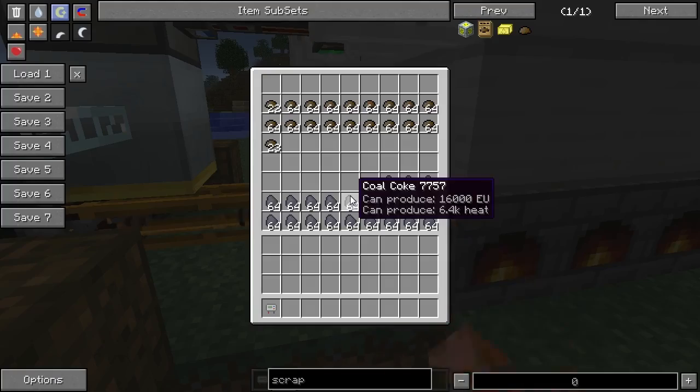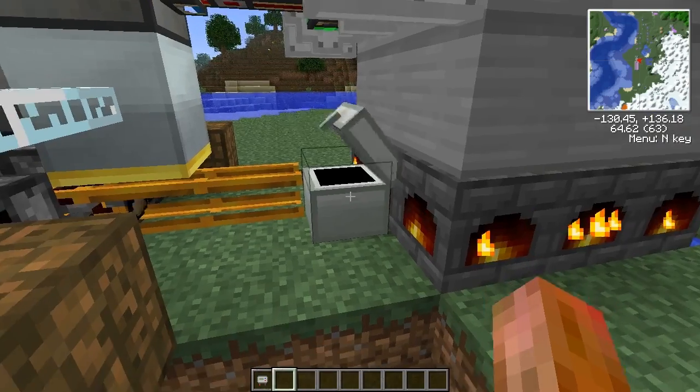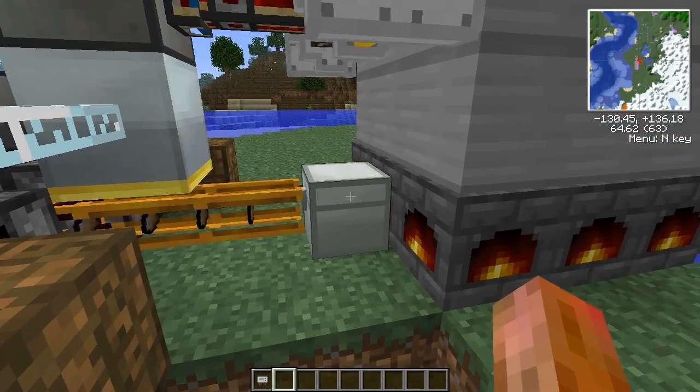The boiler itself takes fuel from adjacent inventories — not a lot of people know that. You don't have to feed fuel into your boiler; you can just put it into an adjacent chest.